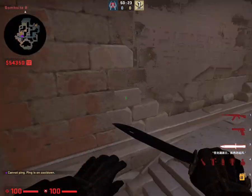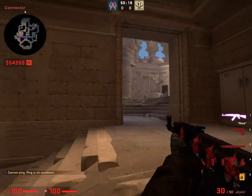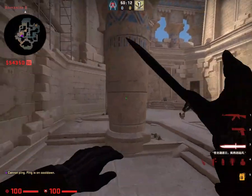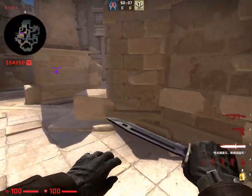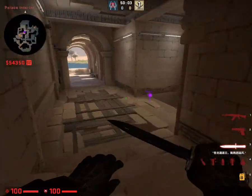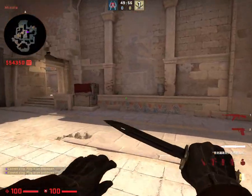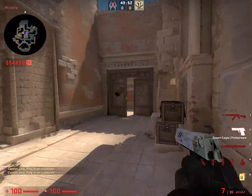Be careful of these angles — we can also hide here. We should be able to see them here. Pillar. Let's go through here this time. Outside temple. Temple. Inside temple. Connector. CT spawn. Boats over there. Connector to A. Mid doors.